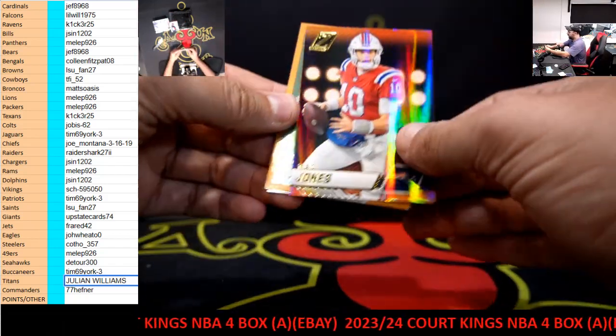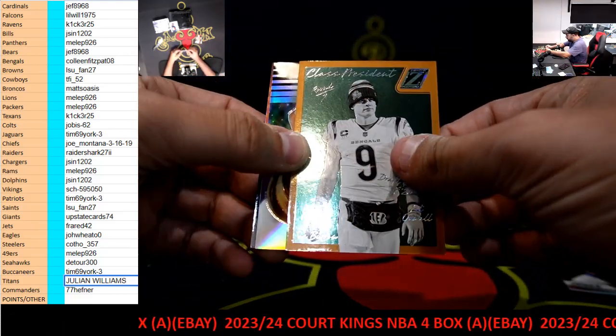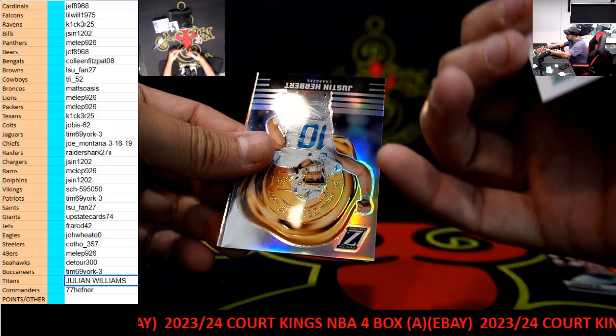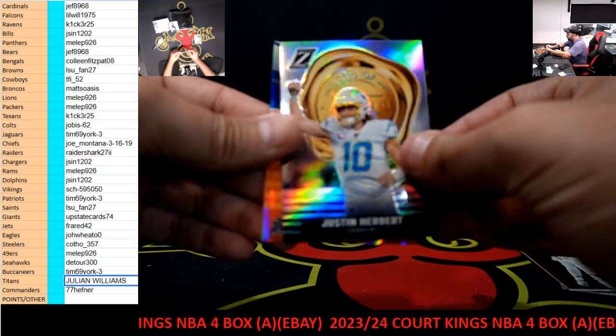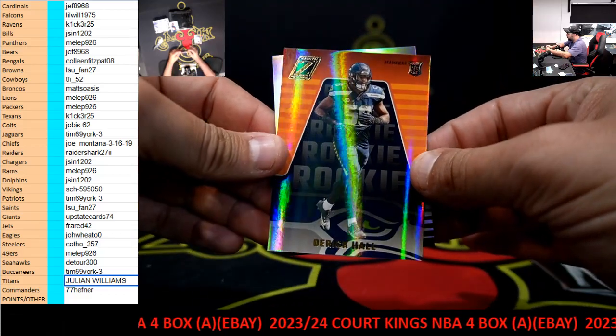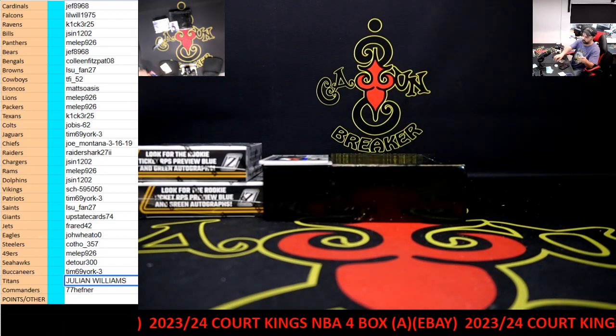We have Mac Jones. We have Class President Mr. Burrow out of 50 gold. Then we have Justin Herbert. And we have Derek Hall — upload, upload.